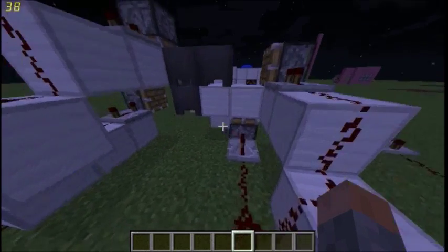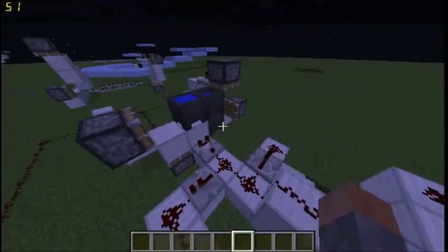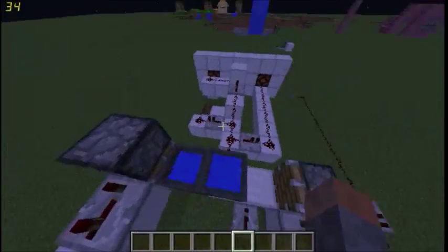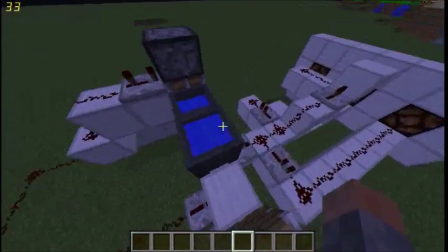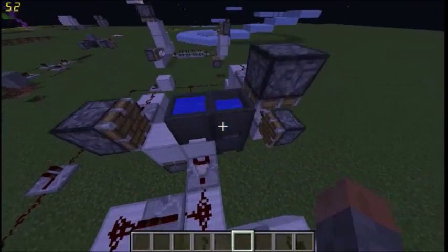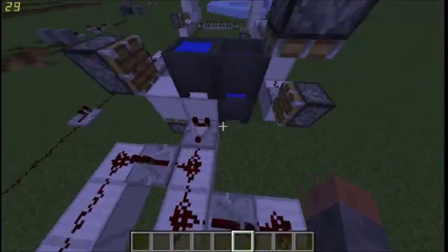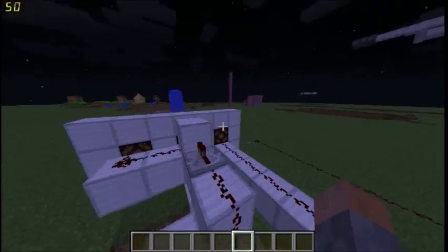Now you might be wondering, what is a piston feed tape? Basically, a piston feed tape is this thing — it's kind of like a tape that moves with pistons. It's just a row of blocks in a circle, and then you can store data in it, however you want to call it.